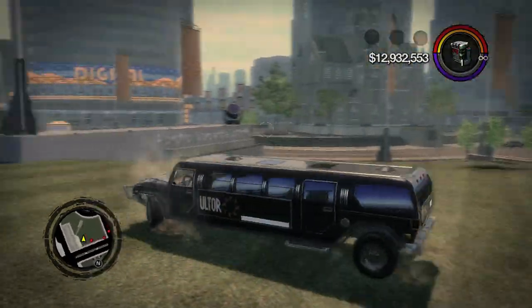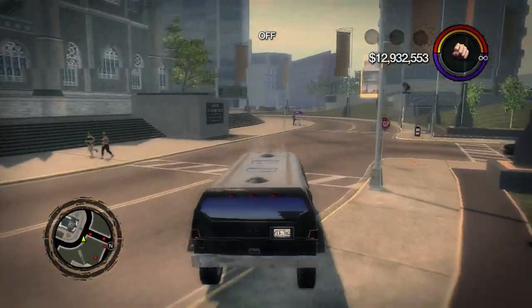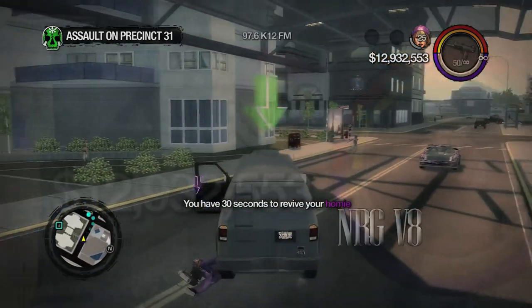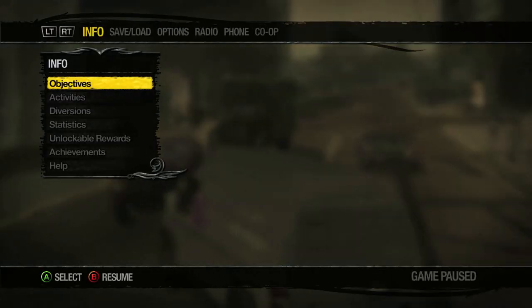From here, all you have to do is store the limo in your garage. For the repair van and wolverine, you have to do the same glitch. Start the mission 'Precinct 31' and kill Shondi once you reach the part with the van. Once her revive timer reaches zero, begin to rapidly tap the pause button until the mission glitches out.